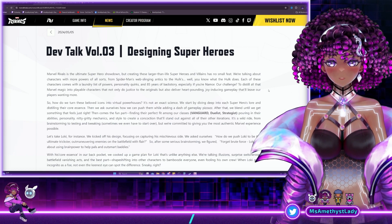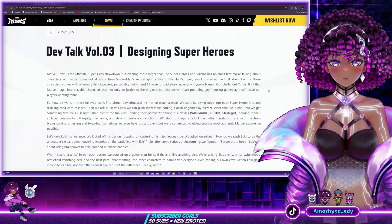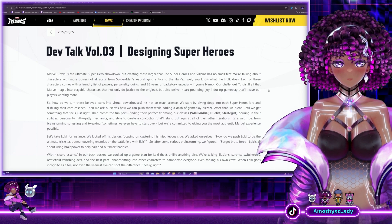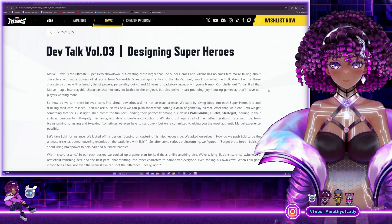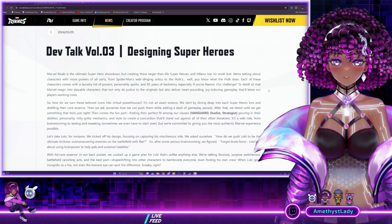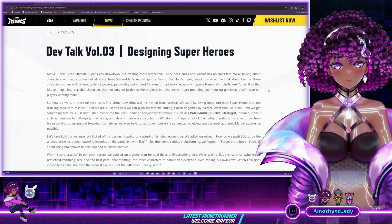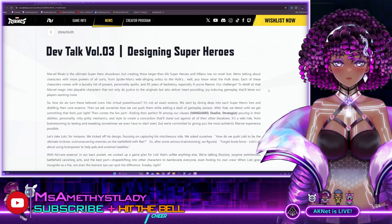So without further ado, let's go ahead and start reading this dev talk. Marvel Rivals is the ultimate superhero showdown, but creating these larger-than-life superheroes and villains was no small feat. We're talking about characters with war powers of all sorts, from Spider-Man's web-slinging antics to the Hulk's — well, you know what the Hulk does. Each of these characters comes with a laundry list of powers, personality quirks, and 85 years of backstory.